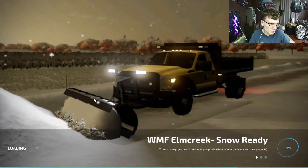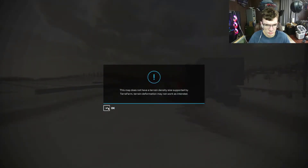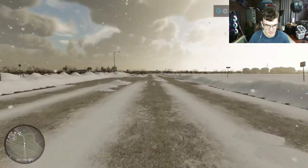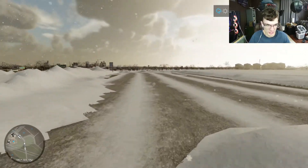We don't want any of this Patreon stuff. This is a stock map, and this is what you get — a lot of snow, way more than the stock setup provides.